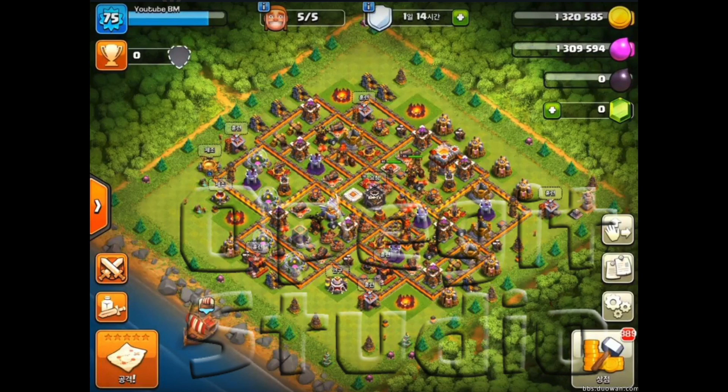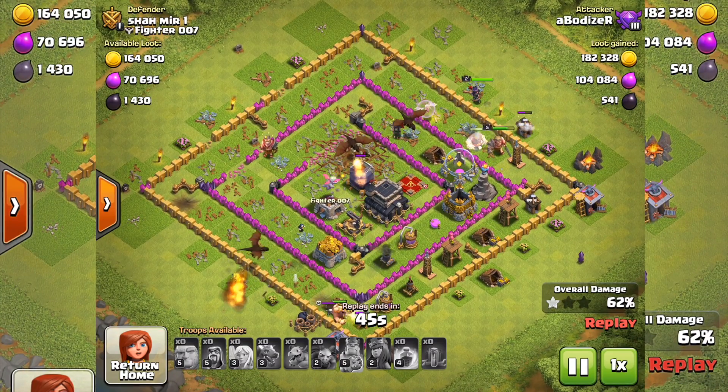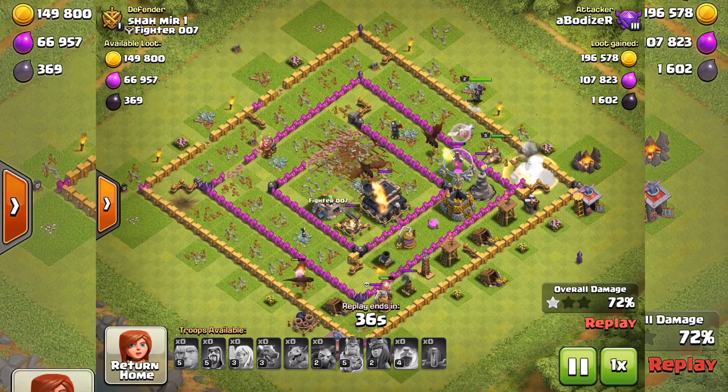They also posted discounts. There are Freeze Spell levels 1 to 5 discounts and some other spell changes. I can notice that Clash of Clans is mostly focusing on spells in this update. There are also many other balance changes — I'll put the link in the description down below so you can read more details about each balance change.